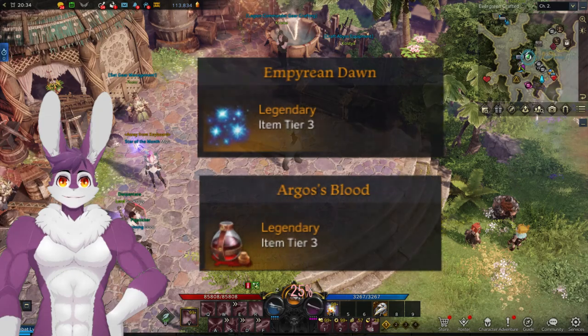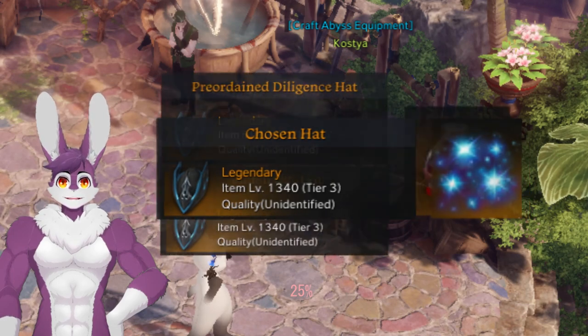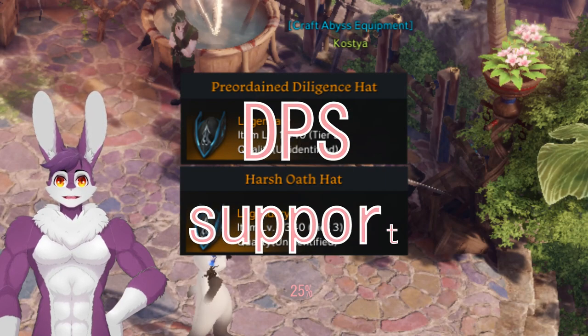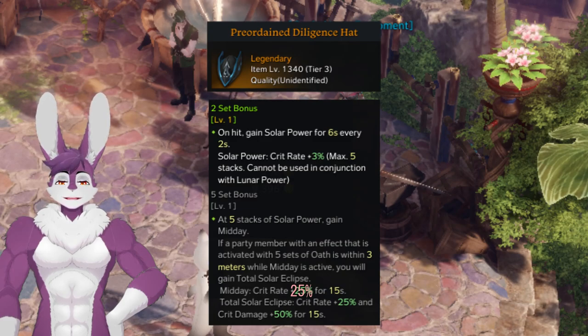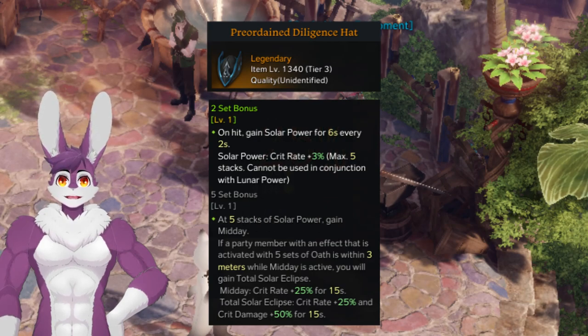Now it's time to trade in your Empyrean Dawn and Argos Blood. Speak to the Craft Abyss Equipment NPC in Punica. Chosen gear is purchased with Empyrean Dawn; Preordained or Harsh Oath is purchased with Argos Blood. Preordained is for DPS, Harsh Oath is for support. The ultimate goal is a full 5-piece Preordained set for DPS, giving 25% crit rate at 5 stacks for 15 seconds, and 50% increased crit damage if you're near someone wearing a full Harsh Oath set.